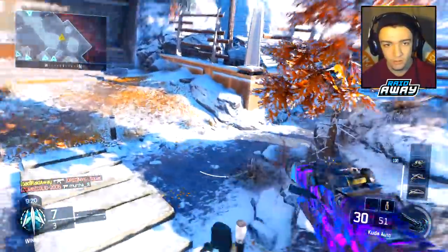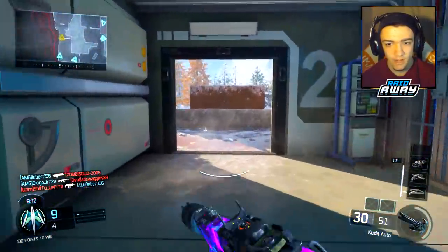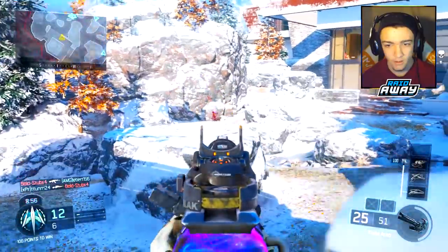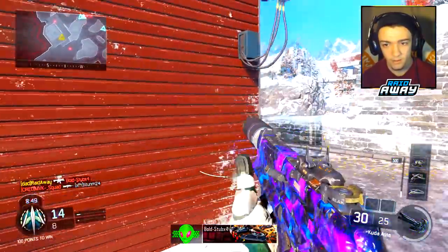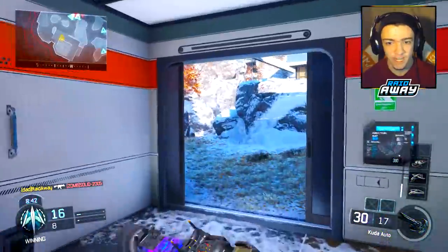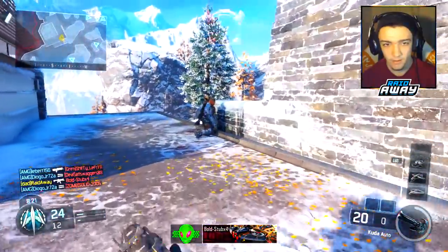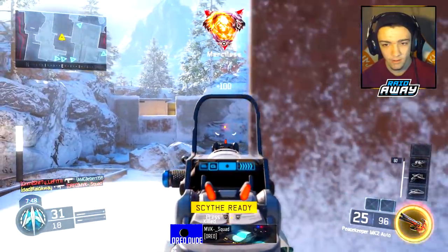I'm going to place a Tripmine right there and see if anyone pushes this way. I don't want them to flip — I think we already flipped. I love how there's a guy literally right behind me. I wish I could pick up a weapon that also has a suppressor. I think he literally just had his fists out. Perfect class setup right there. We barely have any ammo in this Kuda, so we're going to switch to this Peacekeeper. Peacekeeper's not bad though.